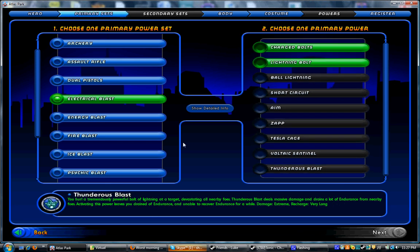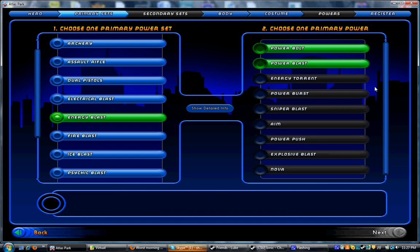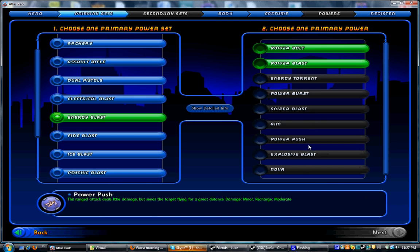Moving on to Energy Blast. Energy Blast is also a really bread and buttery set — got a snipe power, aim power, and your basic Tier IX called Nova. You put yourself in the middle of a mob, you use Nova, the mob will pretty much die. The only problem I find with Energy Blast is that it does a lot — and I mean a lot — of knockback, and this knockback is counterproductive to teams killing things, because you want to keep things grouped up so you can kill them all at once. Having an Energy Blaster around just doesn't contribute to that very well. Other than that, Energy Blast is great.